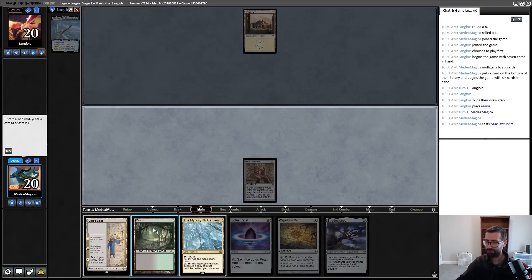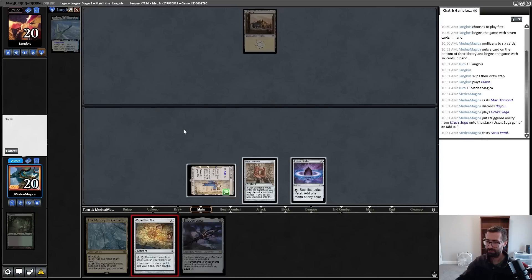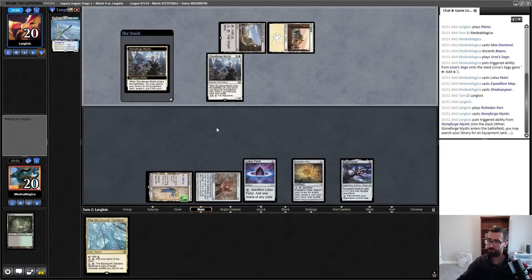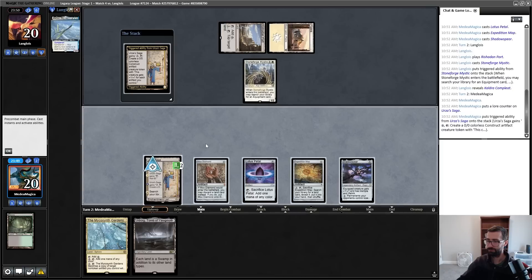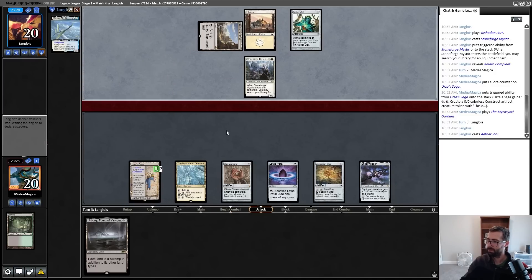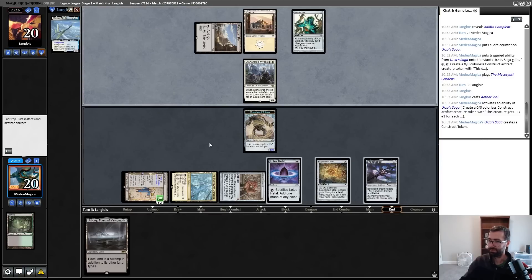I get to play enough spells on turn one to empty my hand and avoid a Thalia tax. My opponent is almost assuredly playing Death and Taxes after revealing Yorion and playing Planes on turn one. Stoneforge Mystic can find a Kaldra. I can try to keep Kaldra on the defensive. Play out and pass the turn — Kaldra is just so good against the non-Marit Lage portions of this deck. They just played an Aether Vial — they fucked up! Oh, I win. They just punted this game by playing that Aether Vial — now I get to make more constructs. The Pithing Needle is named for Stoneforge.